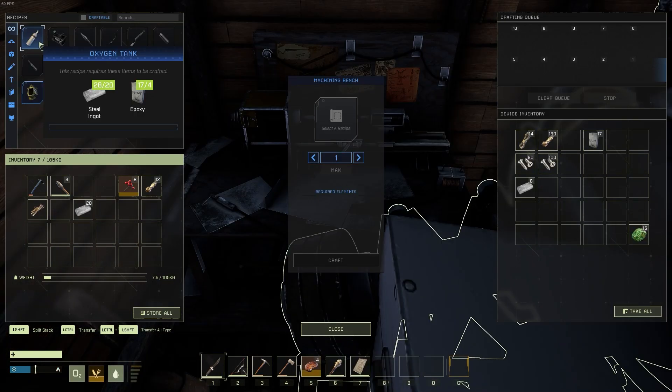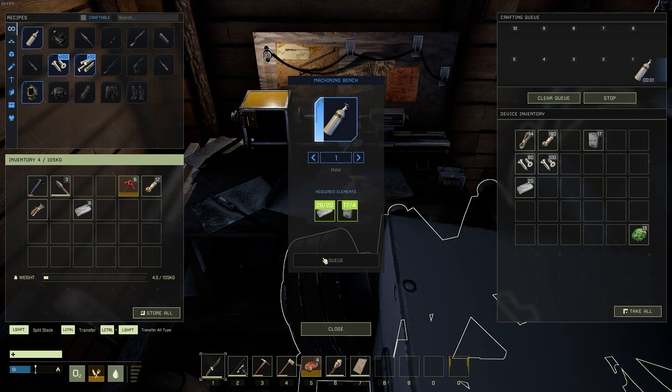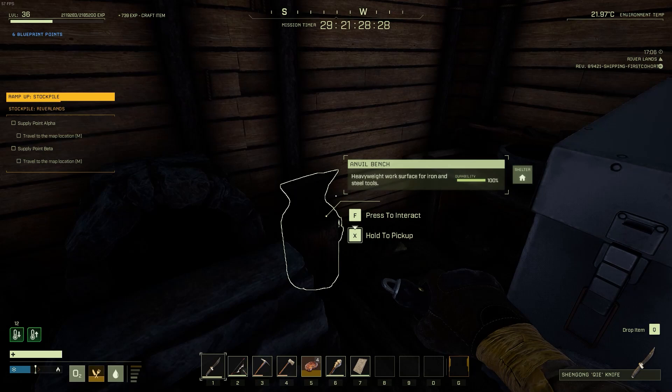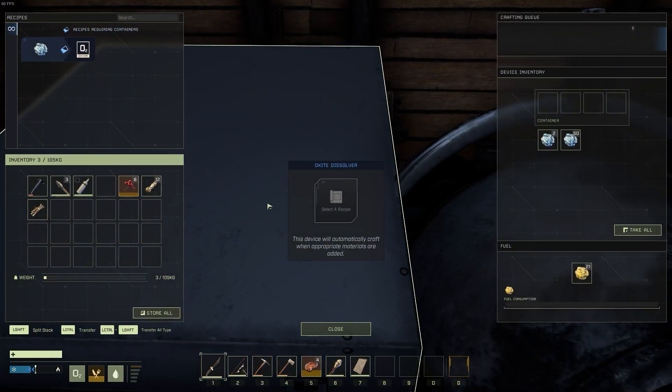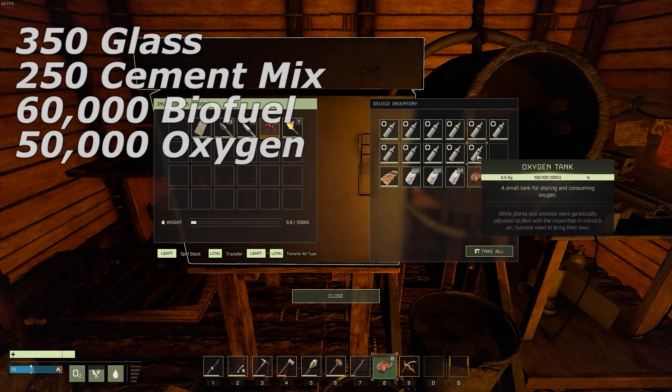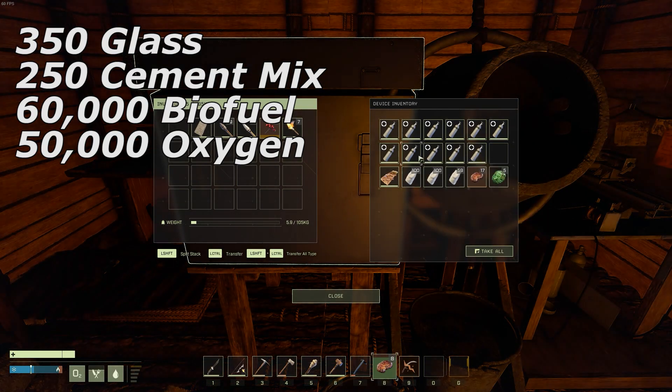Lastly, you will want to fill 10 steel oxygen tanks up with air. You need at least 10 as your minimum. You could do this with smaller oxygen tanks using the leather airbags or something, but you're going to need an absolute metric ton of them. So I recommend just going ahead and making the steel tanks — it's much easier and it's a lot less that you're going to have to carry.